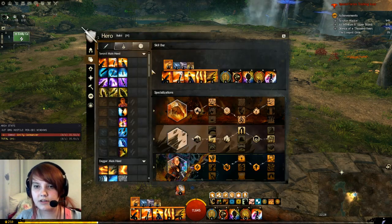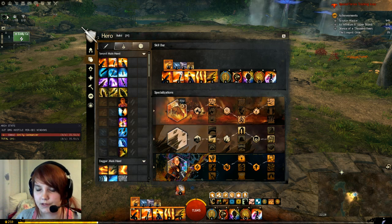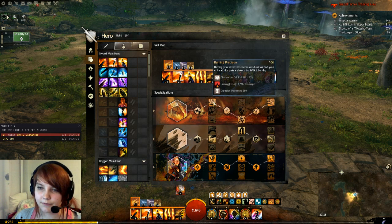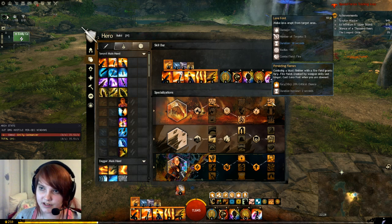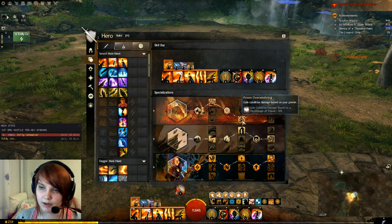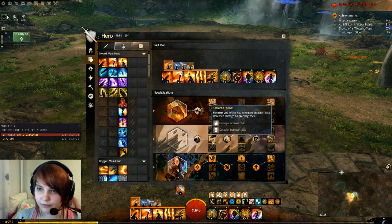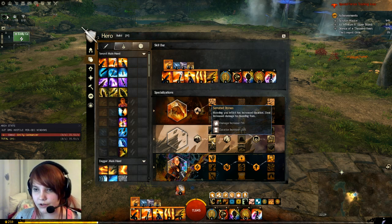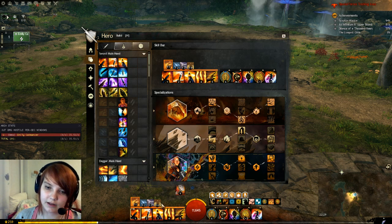For traits we take Fire, Earth, and Weaver — almost the same as Power Weaver with a few differences. In Fire we still take Burning Precision and Persisting Flames, but instead of Pyromancer's Training we take Power Overwhelming for extra Condition Damage. In the Earth line we take Serrated Stones: bleeding you inflict has increased duration and you deal increased damage to bleeding foes — our bleeds will be much stronger since we generate a lot of bleeding from Earth attacks. Then we take Strength in Stone: gain Condition Damage based on Toughness, providing even more Condition Damage.